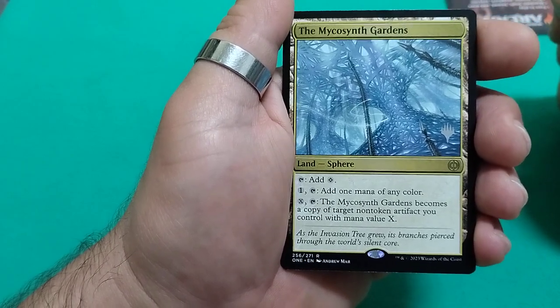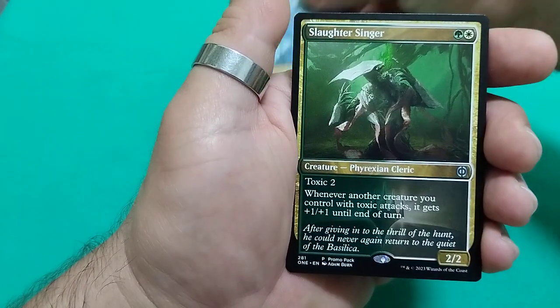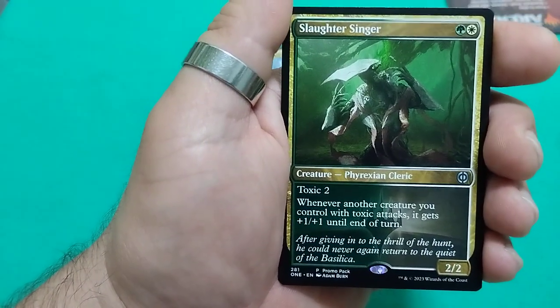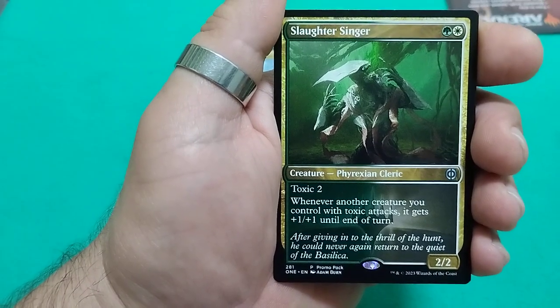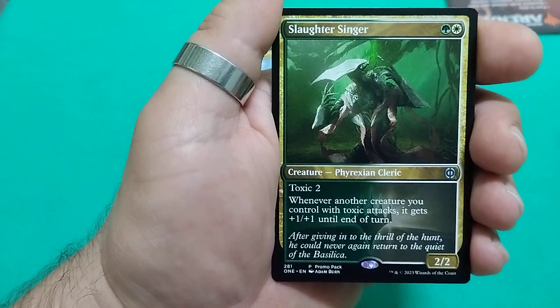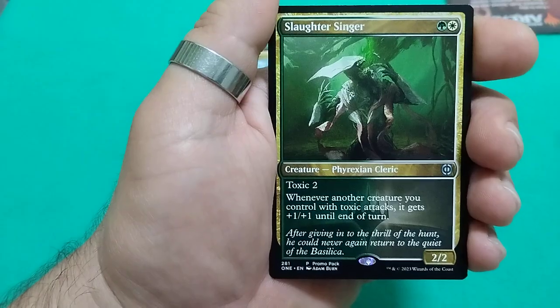We also have Slaughter Singer, a two-drop. He has Toxic. For two, whenever another creature you control with Toxic attacks, he gets +1/+1 until end of turn, and it is a 2/3.